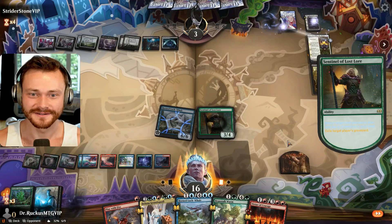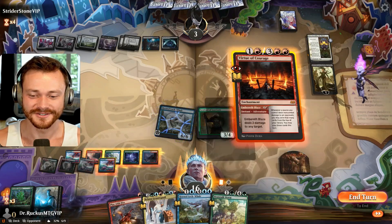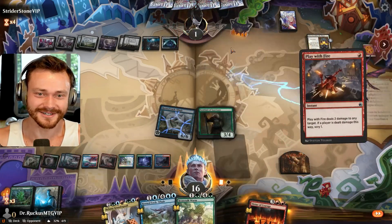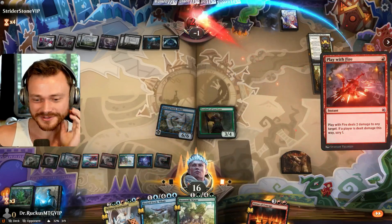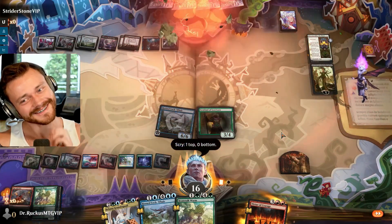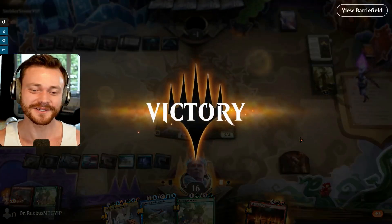Okay, we got to figure this deck out, man. It's obvious we can draw insane amounts with Balluna. It's just like — are the cards good enough? How many adventures to run? That was weird. We got to figure this deck out. Teamer — it's got to be in there. We got to figure it out.